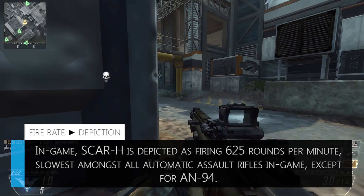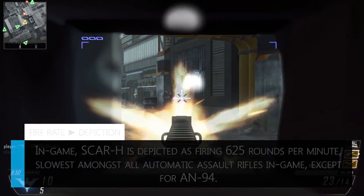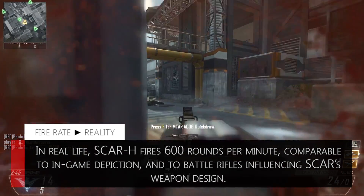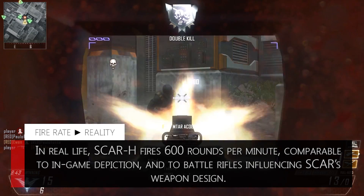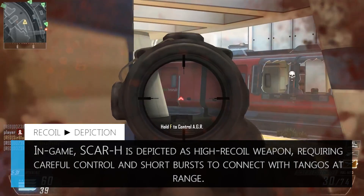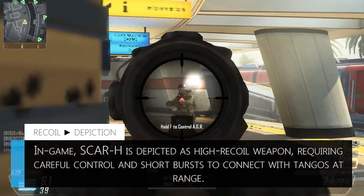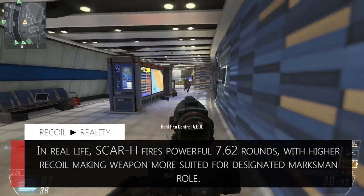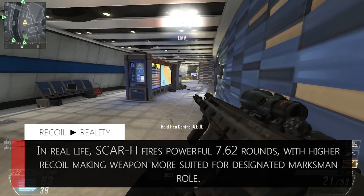U.A.V. awaiting orders. Killing drone on standby. He's gone. Enemies down. Mission almost complete, don't quit now. U.A.V. on standby.